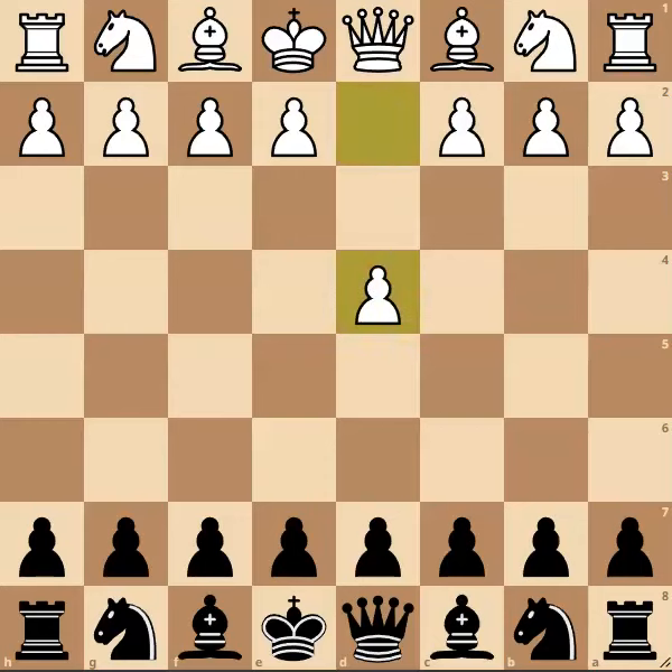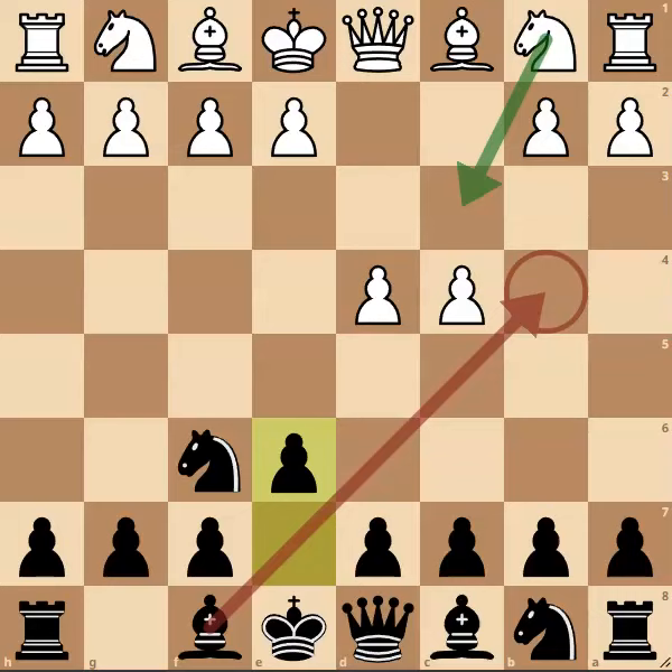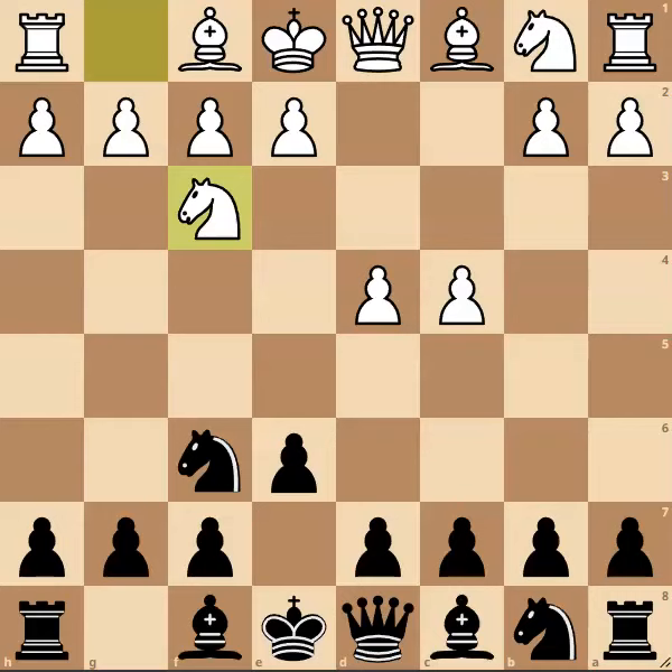After moves d4, knight to f6, c4, e6, white may not be interested in entering into what is known as the Nimzo-Indian defence with knight to c3, a tricky line for the white side. Instead, white can sidestep this with the move knight to f3.